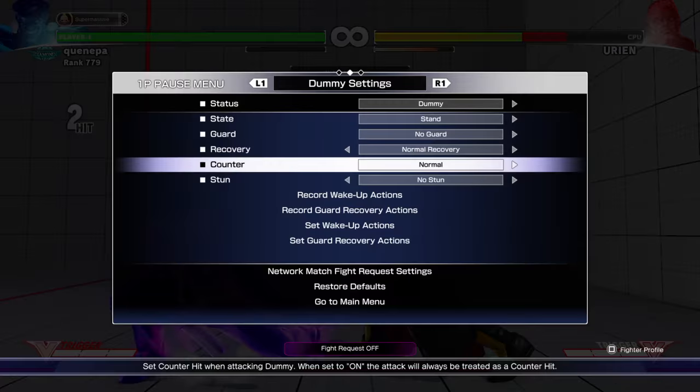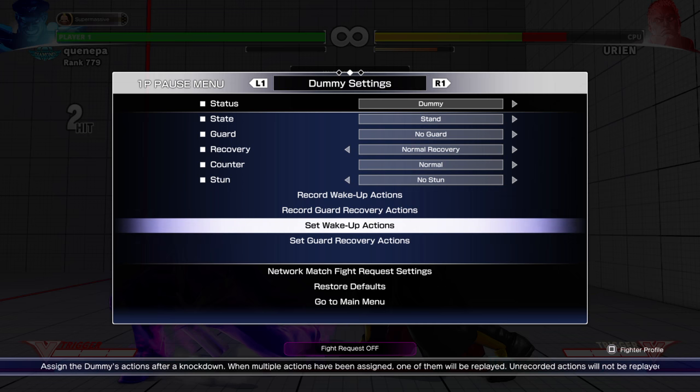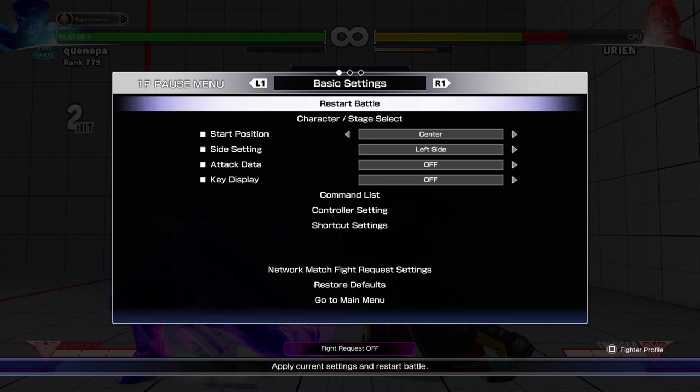That's the setup — he woke up basically. You can set up your opponent and meaty them, going for a cross-up scissor kick. It's a little tech, nothing crazy, but it's pretty cool. It basically just throws off your opponent because he might not think you're safe there. First time seeing it he'll probably attempt to wake-up grab or light punch, so it's a pretty good setup to use.